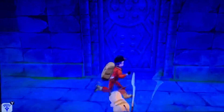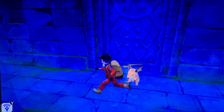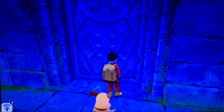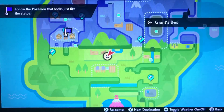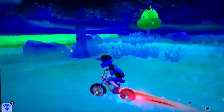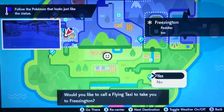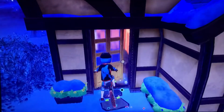We head to the Giant's Bed area. This is one of the Regis — I have no idea if it's new or old. We try to open it: 'Let's ring the piercing note that will wake the giant of steel.' What am I supposed to do? Am I supposed to go to Calyrex? I'm so confused about what I'm supposed to do. Wait, am I in the right place? Where am I supposed to go? Oh, maybe that's the wrong one.